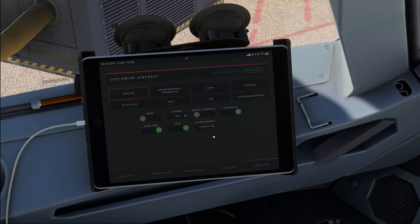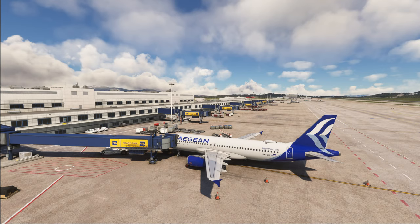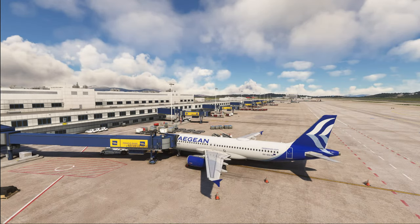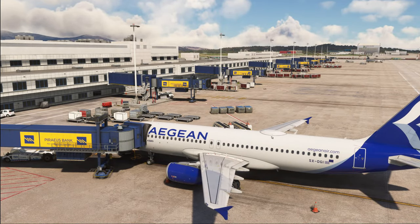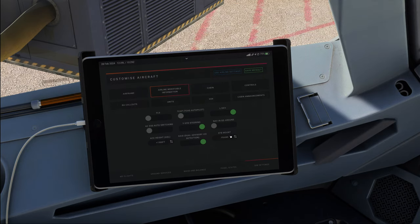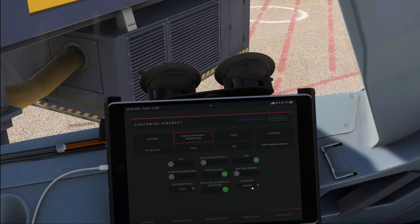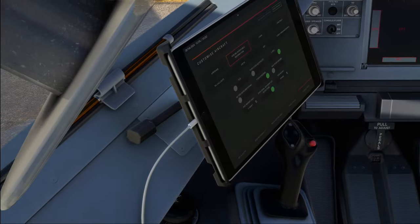We've also got an option for a SATCOM antenna — it can be located on the back of the plane in the European position or a little further forward in the American position. There's also a new EFB mount option: window or frame. You can choose whether the EFB is sucked to the window or attached on the airframe itself. In my airline, the frame mount is preferred because using suction cups on the window all the time can very easily delaminate the window, and that gets rather expensive.